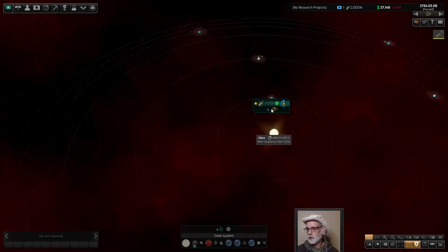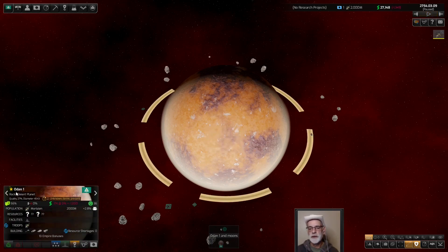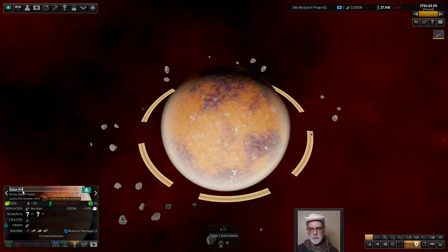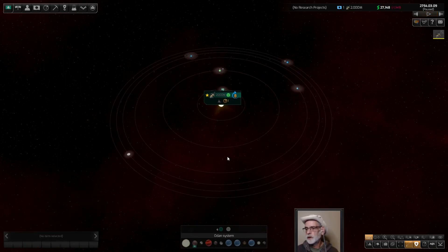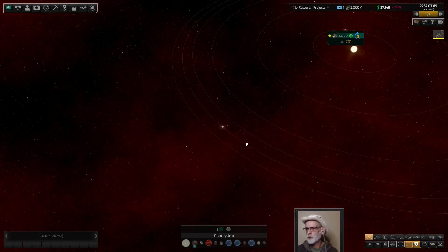Alright, let's see what we end up with here. First thing we always do when we start a game of Distant Worlds is we pause right away. I'm just going to quickly rename Odin 1 to Odin Prime. We'll have a quick look at our initial system here — I think we're probably going to be okay. It's pretty lean, we got a pretty harsh start. We do have an unknown ship, so there's a surprise — either a pirate base or something we can repair. Our neighborhood is probably going to be alright.